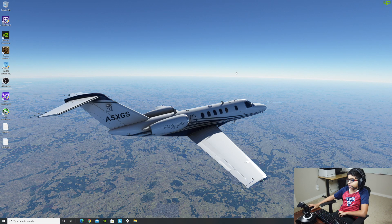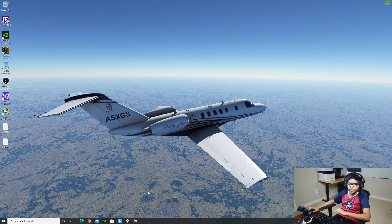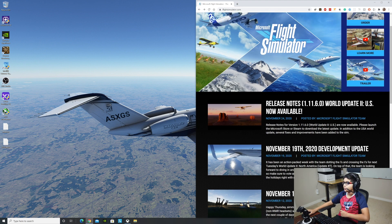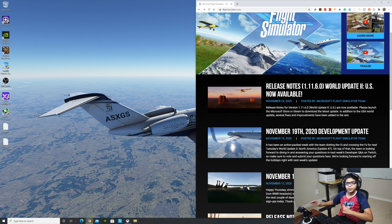Okay so I'm over here on my regular screen — we're not in the game right now. We're going to open up the first page here. This is the Microsoft Flight Simulator website. If you guys want to go check this out, there's a link right above. This is pretty much where you can get updates and see other stuff too.